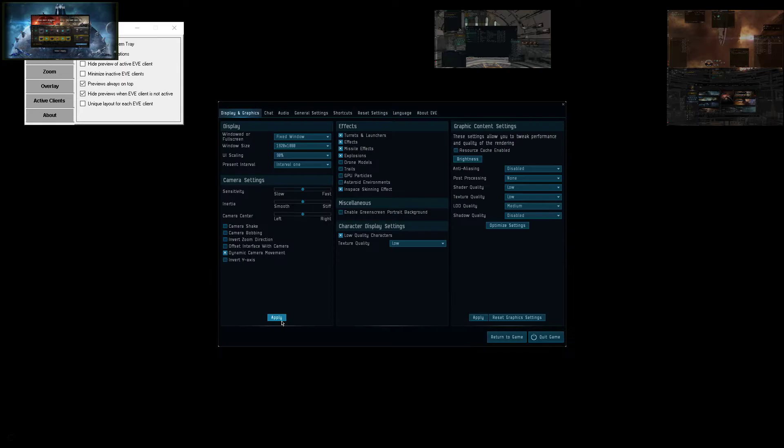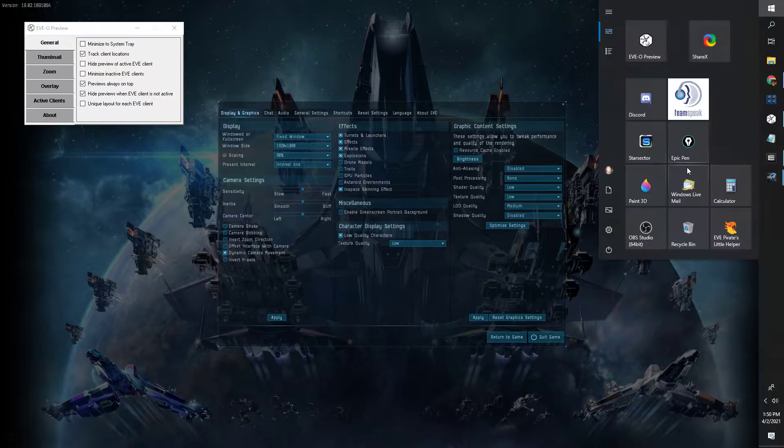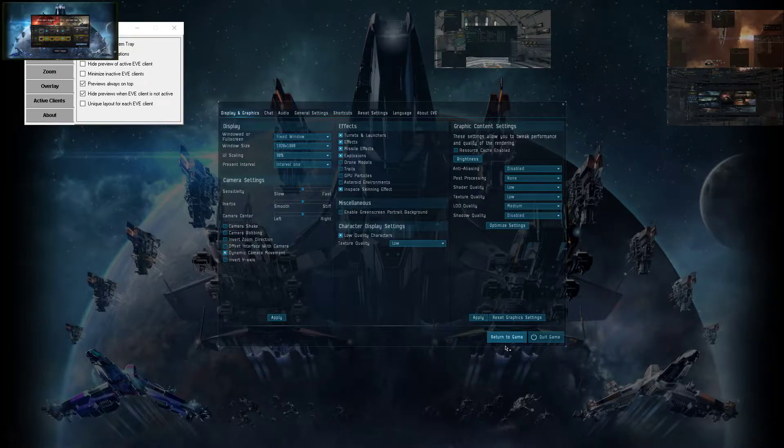Set it there, apply it, and there it is — completely full screen but fixed window. You can still hit your Windows key and get your taskbar up. Okay, so that's done it.